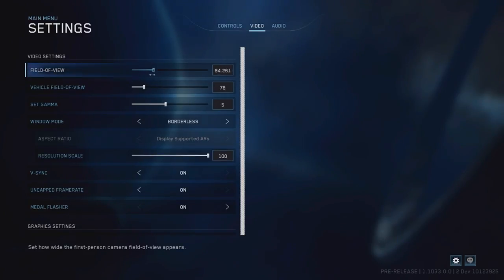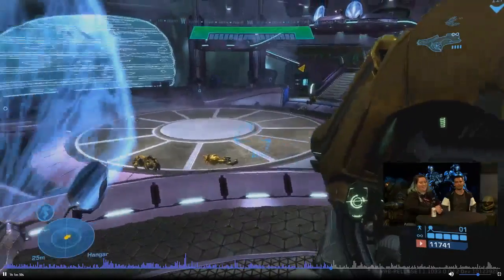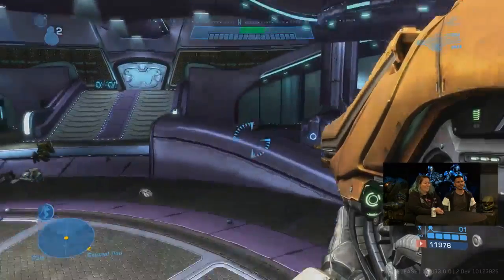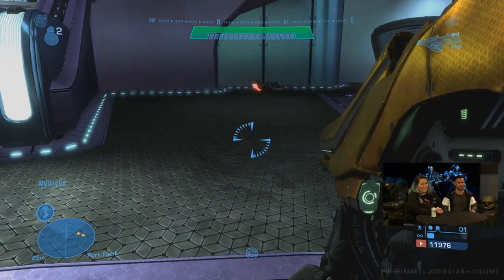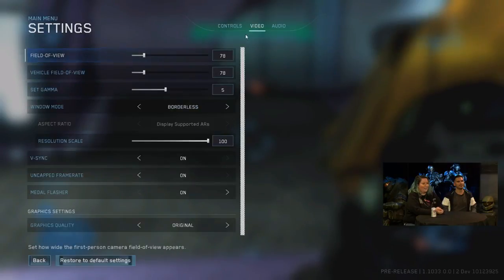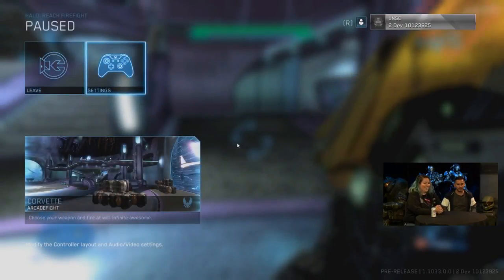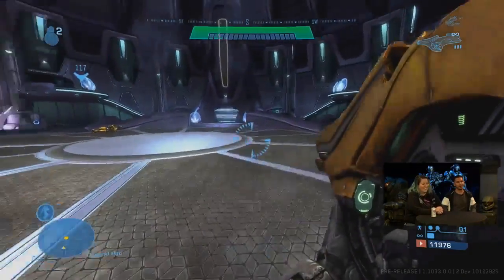Another huge change is the FOV slider, which now goes up to 120 — which is awesome. Before, I believe it was kind of locked at 90, so it wasn't even a slider. Now you can actually customize your field of view, and in the gameplay you can see the FOV is currently at 120. It looks way different and honestly way better. They did a great job scaling the weapon at higher FOVs — it doesn't look stretched out or give a fisheye lens effect. The 120 FOV actually looks really good, and it's probably the FOV I would play on.